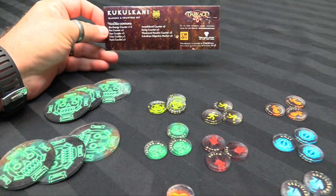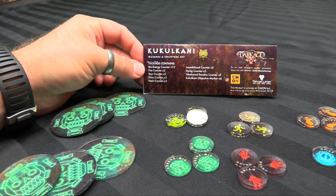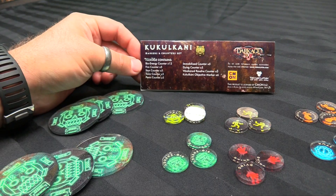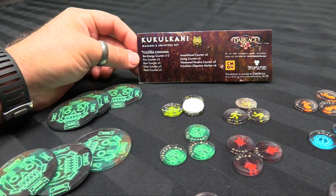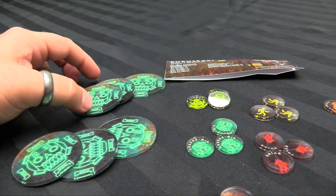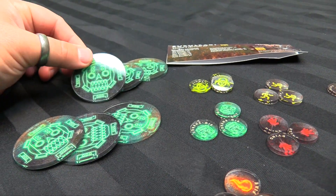I just put three of each in, but you get 12 bioenergy counters, 5 fire counters, 5 stun counters, 3 toxic, 5 panic, 5 immobilized, 5 dying, 3 weakened resolve for all your unstoppable tests, and 6 — a whole game table's worth — of these super cool 50mm objective markers with the K3 symbol on them.